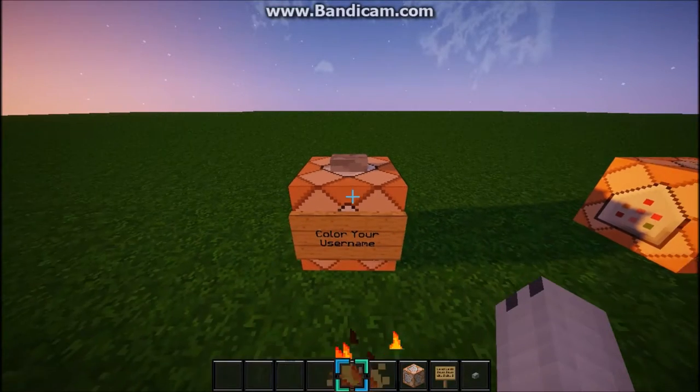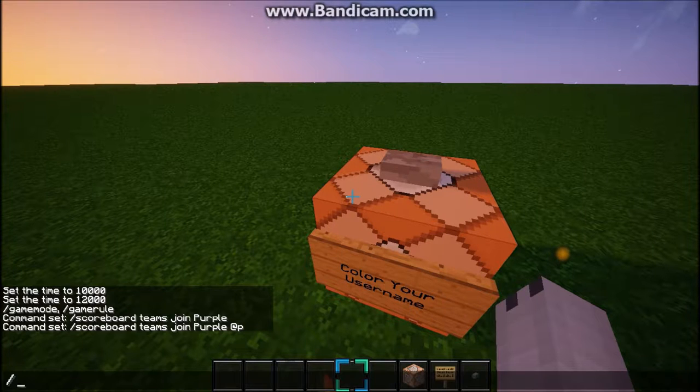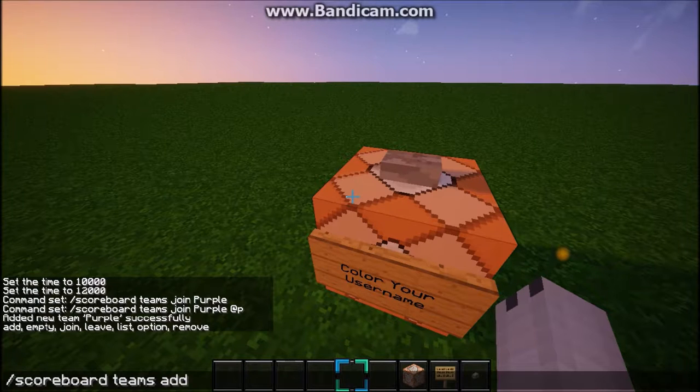So for the first command, it's to color your username. What you want to do is type slash scoreboard teams add. You're going to want to add a team — I'm going to use purple as an example. Then you're going to do the same thing, scoreboard teams, but this time you're going to option the team purple, and I'm going to say color.